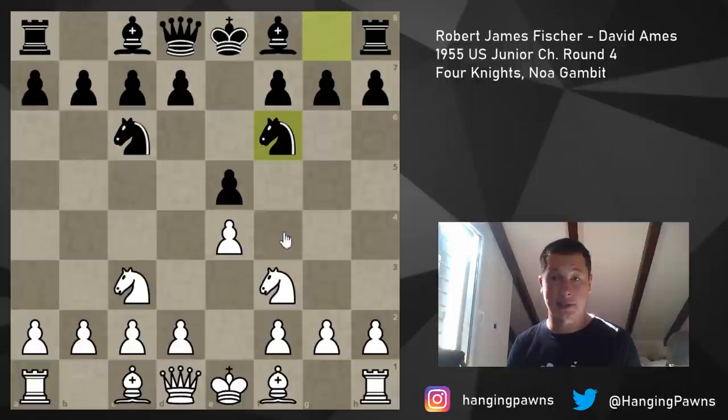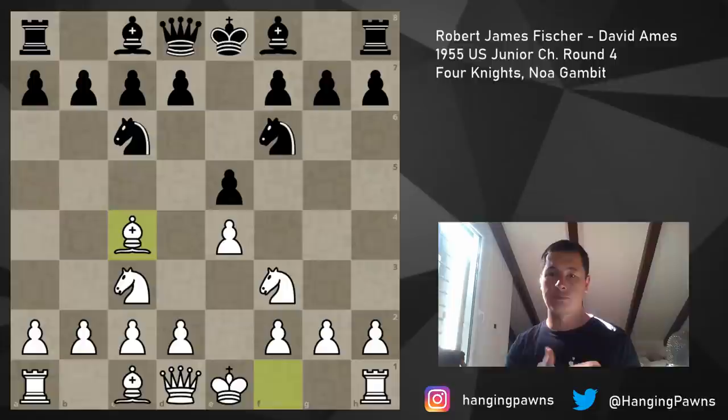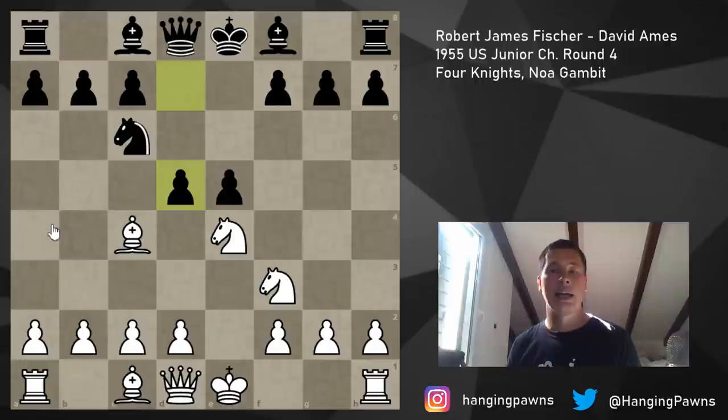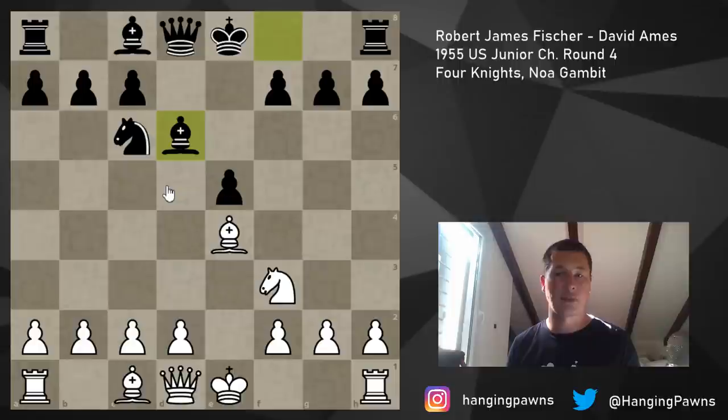Fischer plays Bc4, which is not a bad move. It just allows a problematic variation for White which equalizes the game for Black. After Bc4, there is a common trick in the Italian: Black could simply play Nxe4. And now, if you play Nxe4, Black plays the move d5, gets the piece back, and the position is balanced. So Bd3, pawn takes knight, Bxe4, something like Bd6 and castles - White could take on c6, ruin the pawn structure, but give up the bishop pair. But this is simply considered equal.